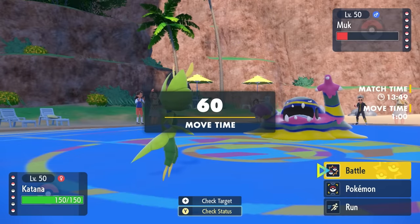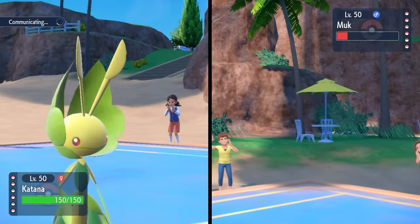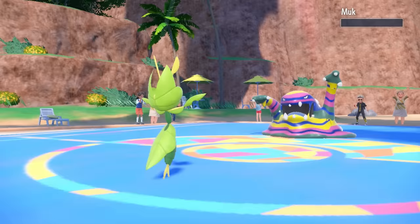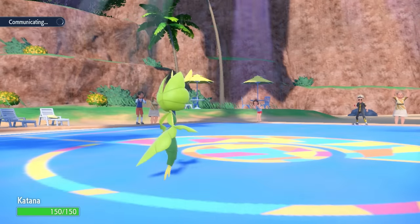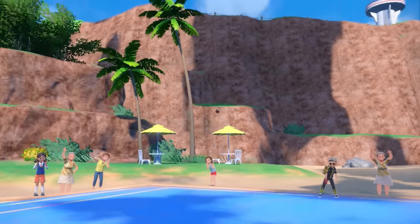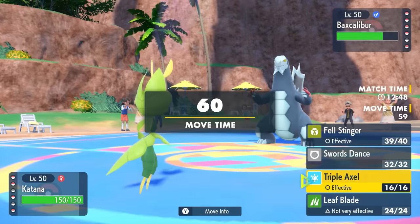It is time to see if we can get Leavanny going. We're in the Sun, and I'm in a perfect spot — the Lava Plume put Muk into range where a Fell Stinger should have no problem grabbing the knockout. I'm faster, Fell Stinger takes out the Muk, and we get a plus three Attack boost. Honestly, this is quite a scary bug — that's sometimes all you need, a little Fell Stinger action.